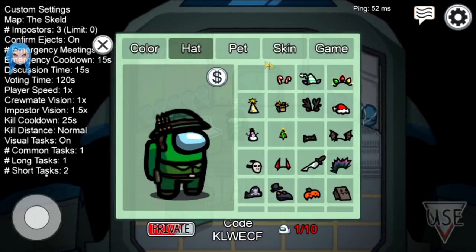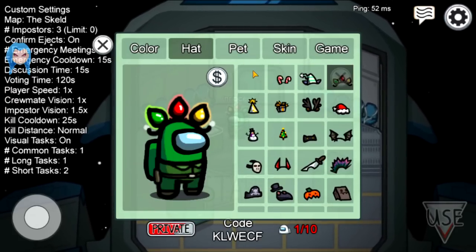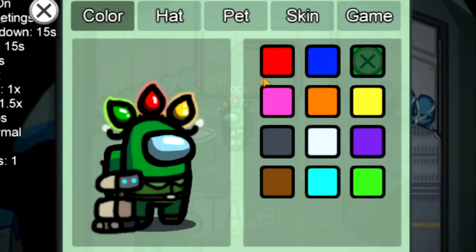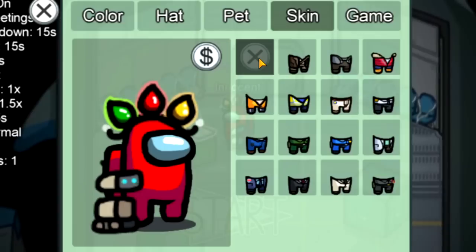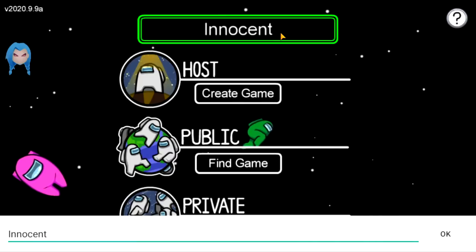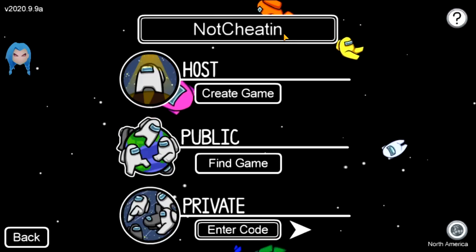Since we have everything unlocked, let's give ourselves a new outfit. I want to wear the christmas lights — are these new? I don't remember seeing these. Let's go with Wally the little robot guy, let's be red so we can kind of match the lights on our head, and maybe no jacket at all. Yeah, that's what we'll go with. Let's change our name to 'Not Cheating' — that's not suspicious at all.